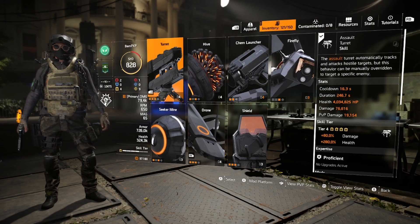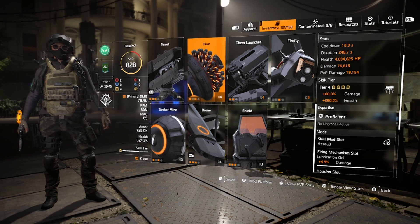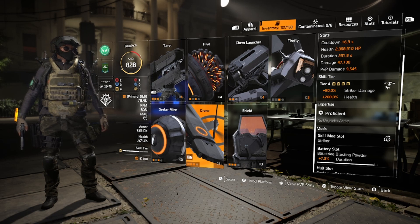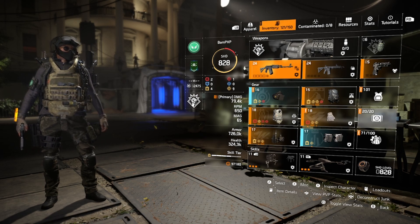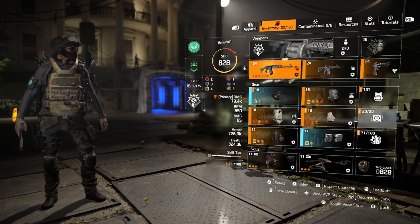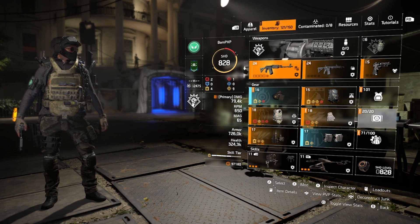That brought me from tier two to tier three, and with the mask it's tier four. The skill tiers help with your damage — at tier four my turret does plus 80% damage and 280% health, and my drone does the same. The Striker drone damage is plus 80% and plus 280% health. It's not bad. I enjoy running skills when I'm farming — this is not something I'd use for raids, but for farming XP, resources, blueprints, things like that. For blueprints though it's got to be at least a level three run, which is what I'll do now with some footage to show this build actually works.